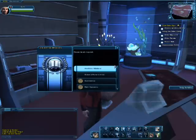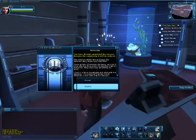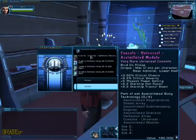So this is one of the Undine missions — the 'Assimilation' mission, right there at the beginning. There's the console: Universal, which means you can put it anywhere. There are a bunch of assimilated Borg technology abilities you get if you equip the full set, which I'm not doing, because you only get the full set by completing the special task force missions. Fuck that. But this console is kind of too good to pass up.